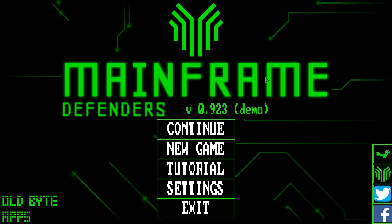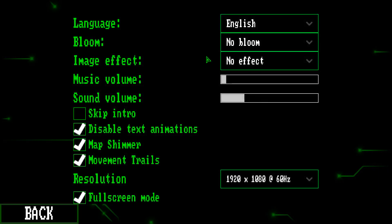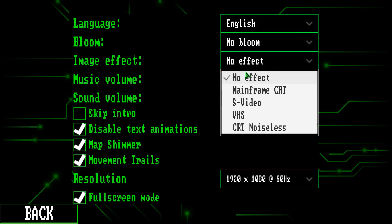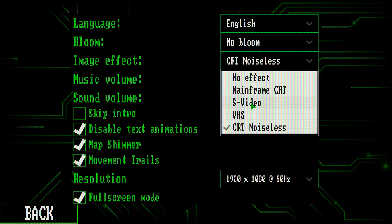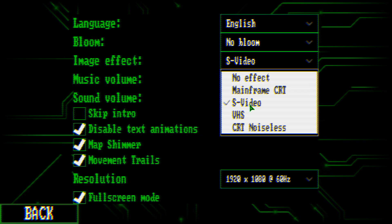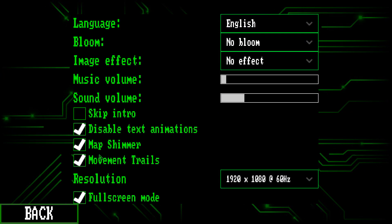A big part of this game is sort of this 80s feeling. You go into settings and you can change one important setting. I turn Bloom off because I hate Bloom. We can change this to make it look like we have a CRT, or maybe like a noiseless CRT. You can see the effects — VHS and all that. I'm going to go with 'No' just for YouTube purposes.